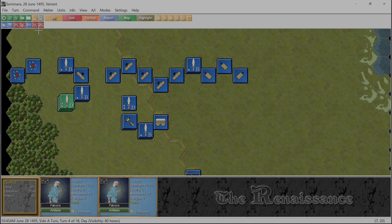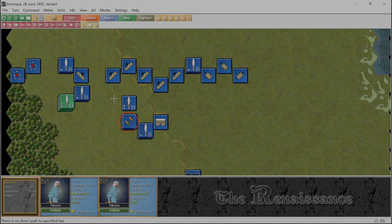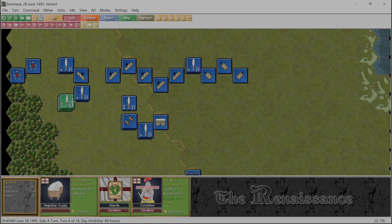I'll unlimber them - so they're now unlimbered. I don't believe they can fire right away though. It's only hard horse artillery that can move and fire in the same turn. That's not going to be for a while yet on the old timeline.